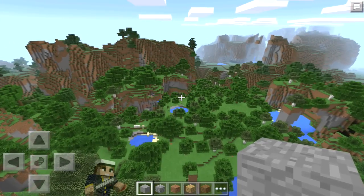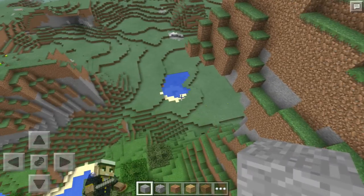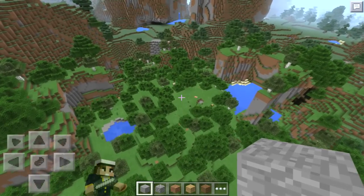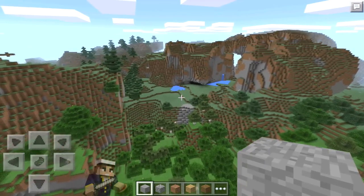I just thought it was really cool because usually the extreme hills biomes are, like, this color right here, as you can see. But this biome has, like, the mix of that with these trees — it's nice and green, and the nice green grass. I almost said glass — nice green grass.